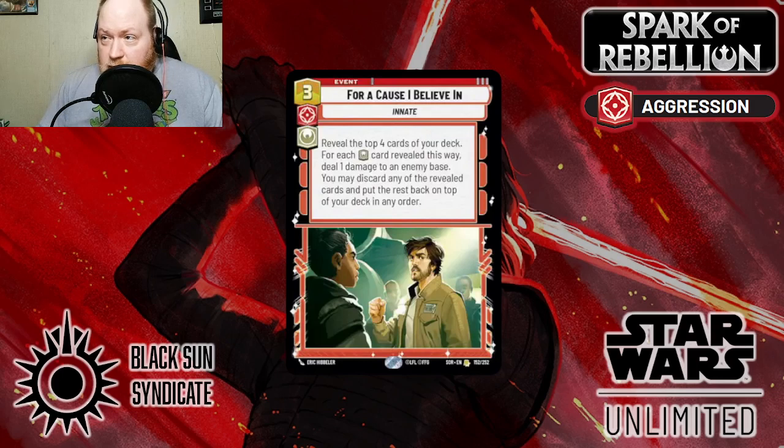Lastly of the Heroic Aggressive cards is 'For a Cause I Believe In.' Reveal the top 4 cards of your deck; for each Heroic card revealed this way, deal 1 damage to the enemy base. You may discard any number of the revealed cards and put the rest back on top of your deck in any order. In the right deck, this card is going to be: pay 3, deal 4 damage to your opponent's base. Most Heroic Aggressive decks like Sabine or Leia are going to be running almost every card with the Heroic symbol, so it's going to be 3 to 4 damage every time you play one.